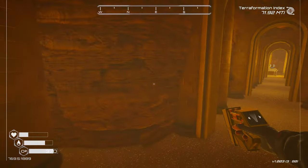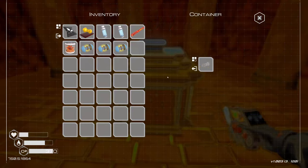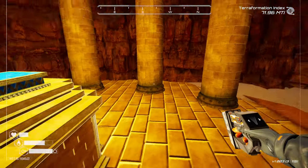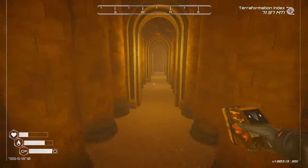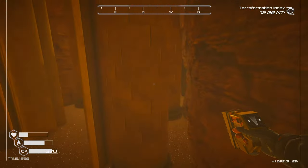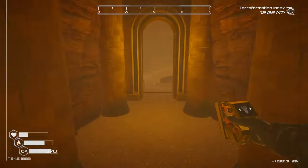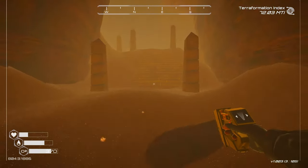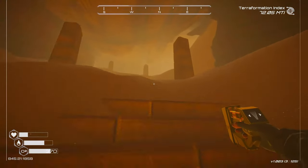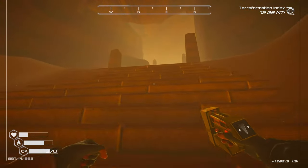Never mind, I lied — we're not going back to base yet, because I forgot there was another room over here with another warden's key. We now have three! I wonder if — oh my god, I think we came from there. Okay yeah, now we have three warden's keys. Not sure what we're gonna do with all of them, but that just means there's a lot more to explore.